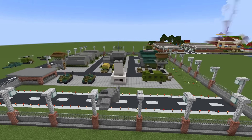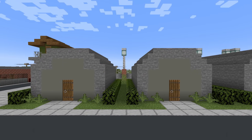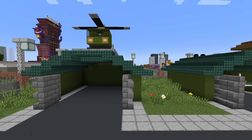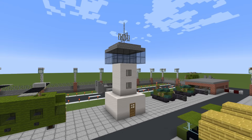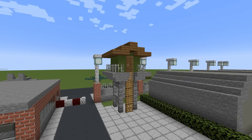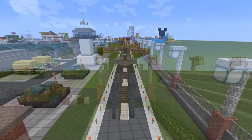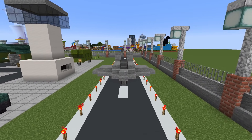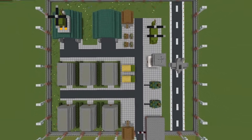In this video, I will show you how to make the entire base, inside and out, including the Barracks, Vehicle Hangars, the Airspace Control Tower, Guard Towers, Airstrip, and so much more. I have also designed seven military vehicles.